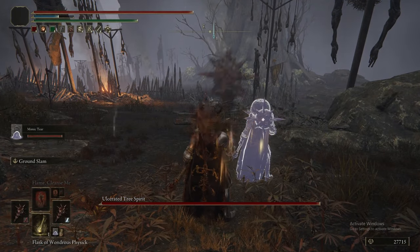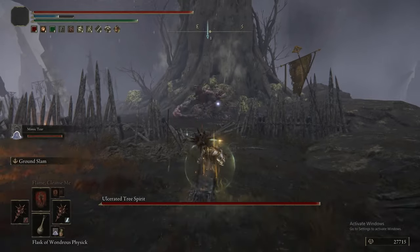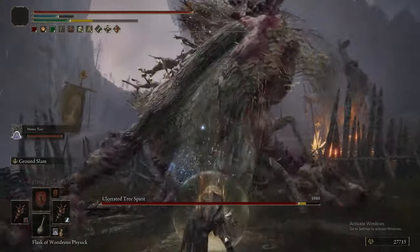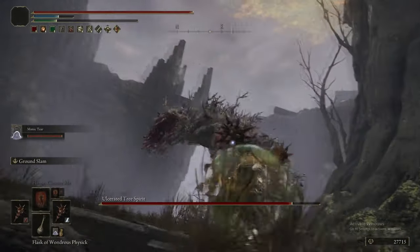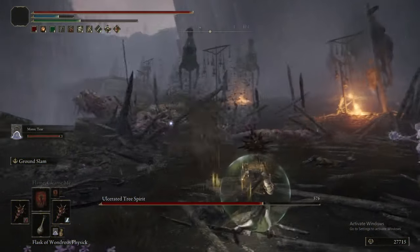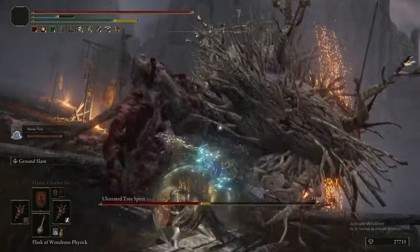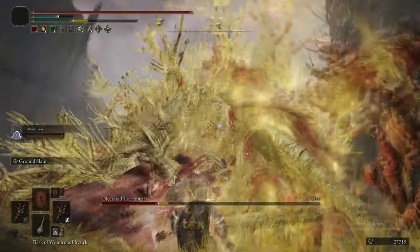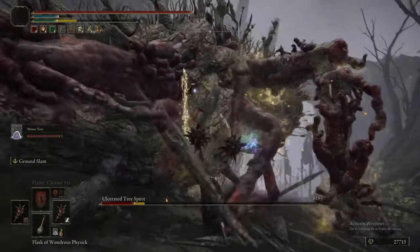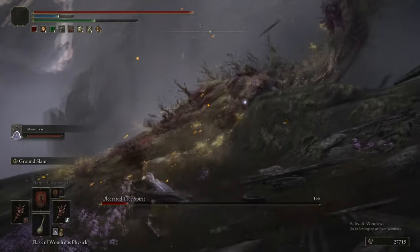Now we are fighting an Ulcerated Tree Spirit. Par for the course — you know what we're dealing with at this point. Stick on your flask, stick on Golden Vow, then summon the Mimic and start spamming jumping L1s. You can also put on Blood Flame Blade, or Blood Flame Blade with Wild Strikes — that would also be great against these things. You could also put on Flaming Strike — that would be doing a huge amount of damage. At this point there are so many great options.